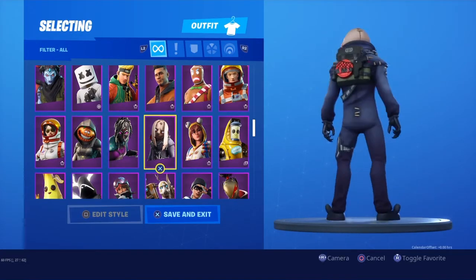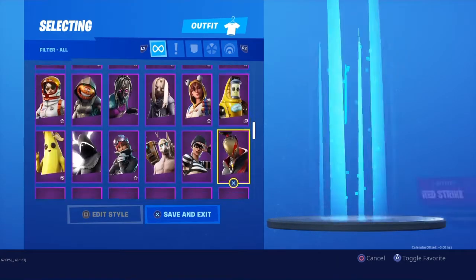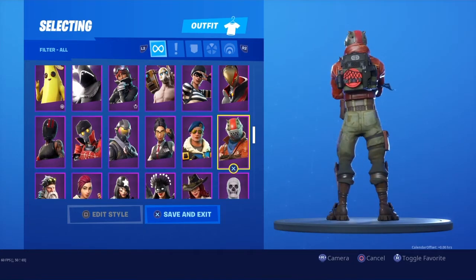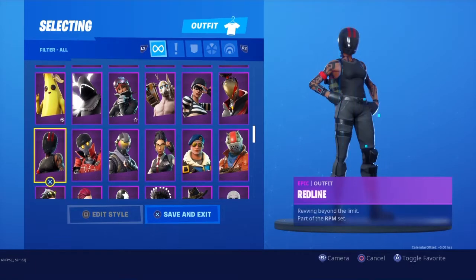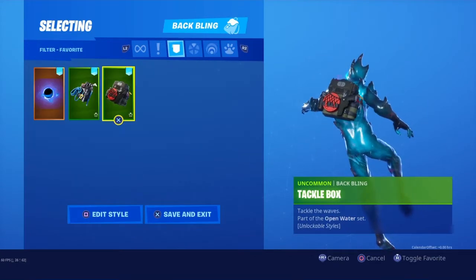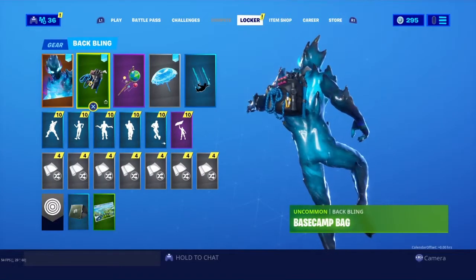We're going to make this the last row. Let's have a look at the P1000 because it is red — and whilst we're here, let's have a quick look at Revolt and then Red Line. It looks really nice on Red Line! Let me know what you guys think about that. That was the row of Red Line — let's switch over to the other back bling, which is the Base Camp Bag default style.